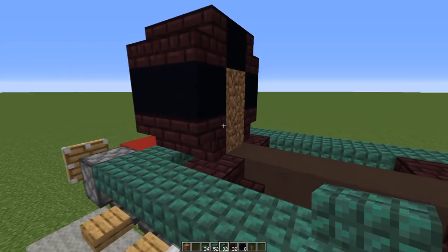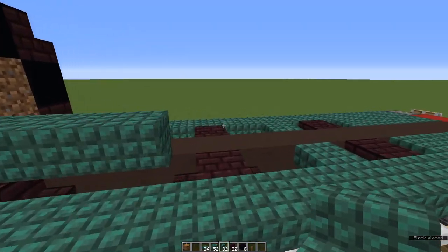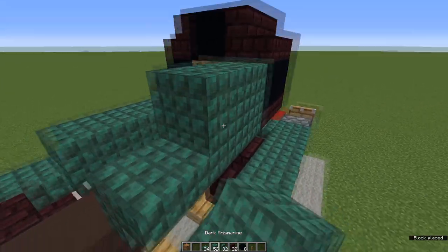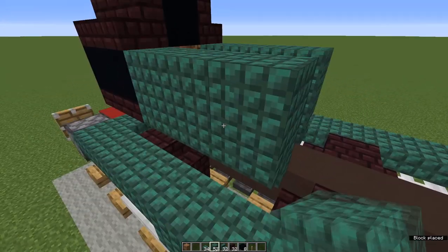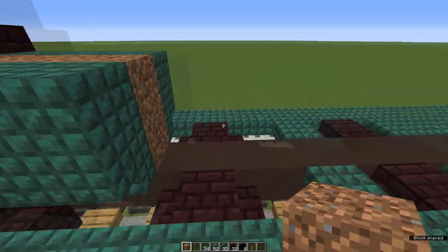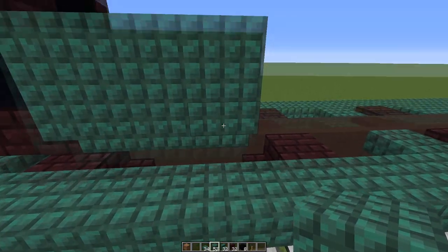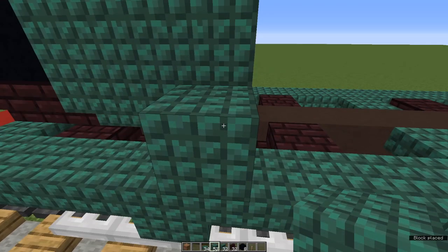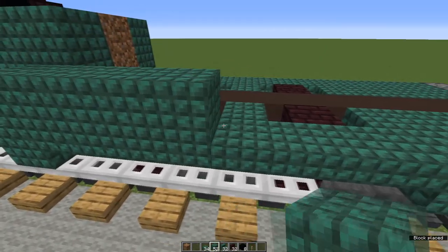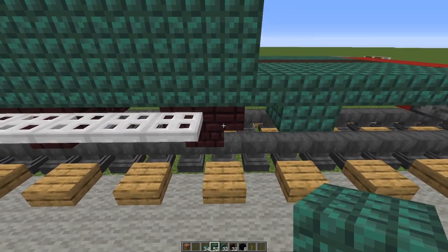Now for the green section. Start with three upside down prismarine stairs, do the same on the other side. Place three prismarine blocks on top and fill in the inside with waste blocks if you want. On this last row of stairs and blocks, add prismarine blocks and take it along seven — that should bring us level with the back of the back wheel.